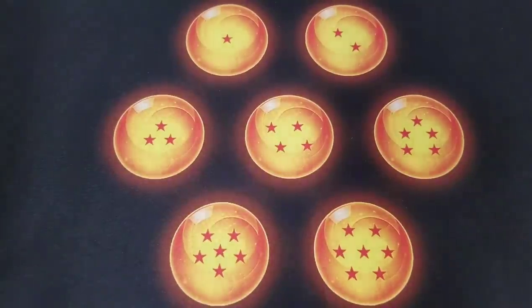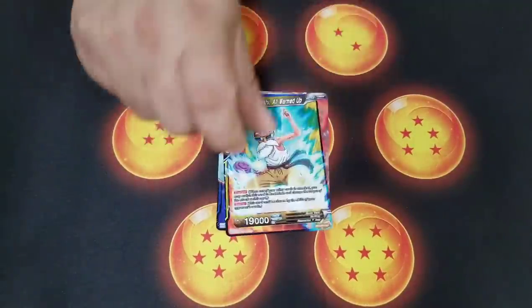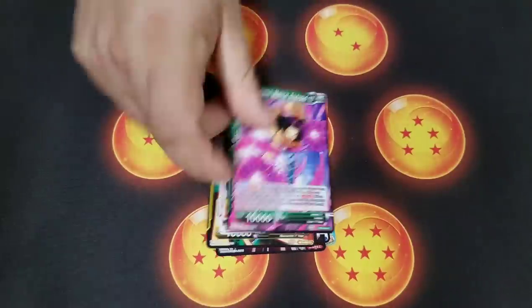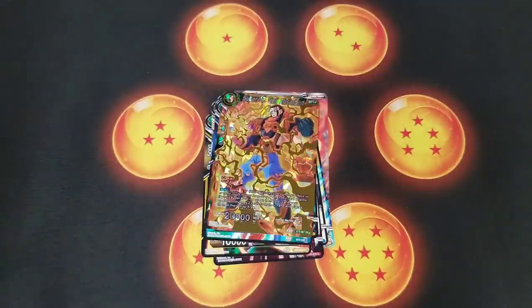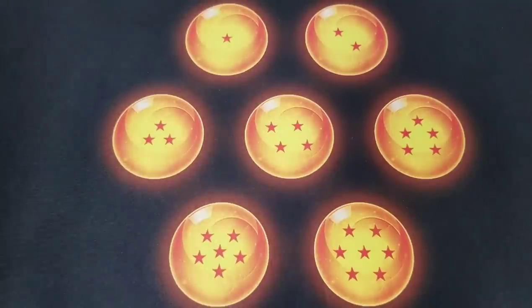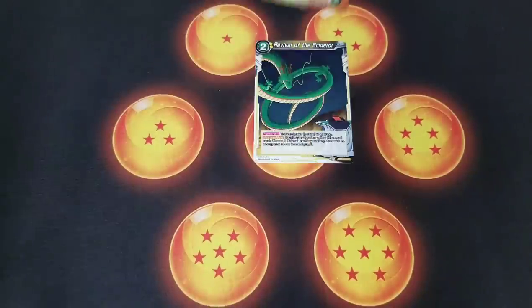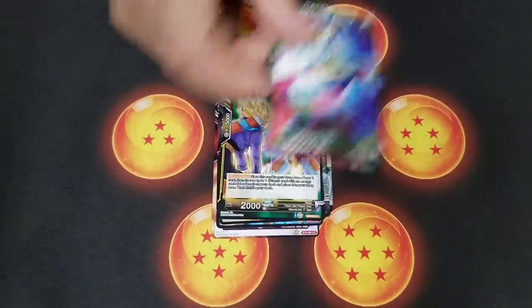The artwork in Dragon Ball Super card game is so good — there are just so many beautiful cards. Minus the secret rare, I don't really like how the secret rare looks, but hopefully I can pull one. Everything else looks really good, even the commons. My favorite artwork in the game is when you get an uncommon or common foil. We also got the SR Android 17 — not too bad, though I still think the Android 17 leader has to find its stride before it makes noise in the meta.